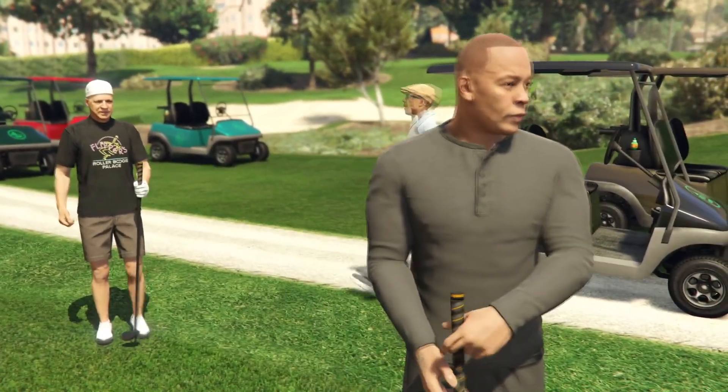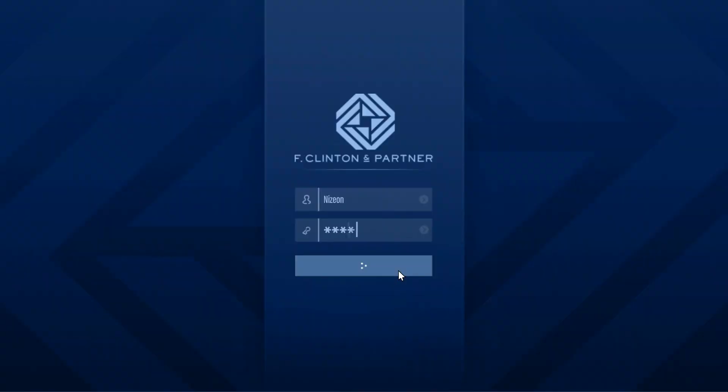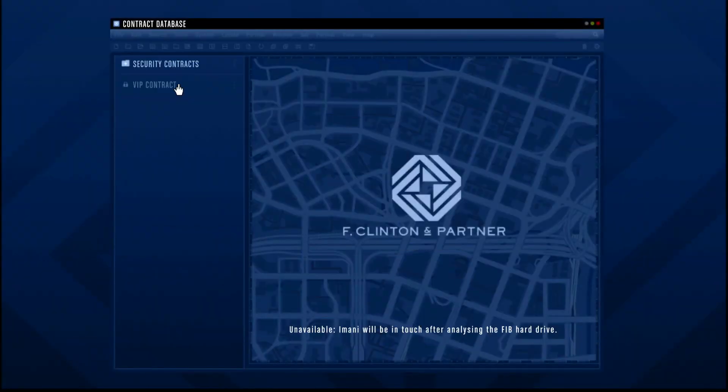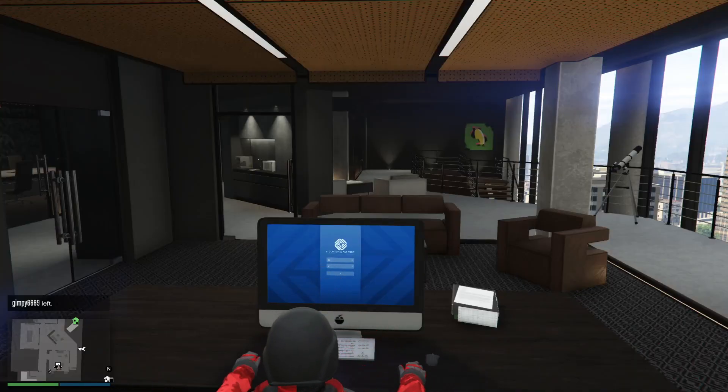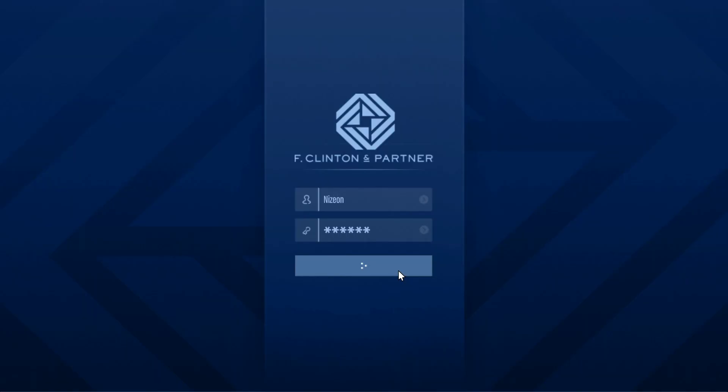With the new Contract update, particularly the contracts and the agency, there are new missions that can make you some money. There are security contracts, but they're not really the big money maker — they make you around $40,000 give or take per contract that you accept and complete. That isn't where you make the most amount of money.